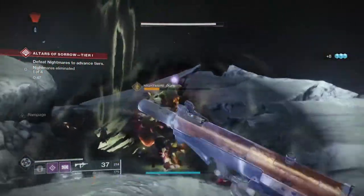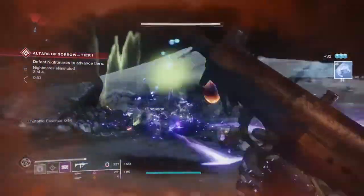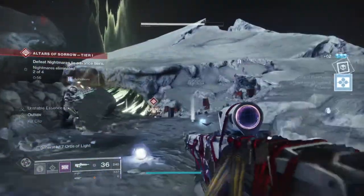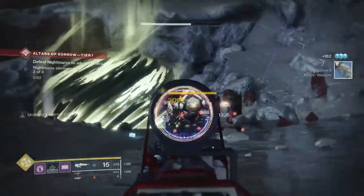The Premonition is the first energy high impact pulse rifle in the game to date. From year one all the way to now we have never had a high impact energy pulse at all, which is very strange as this pool is popular for the PvP side of things, but the fact that it hasn't been branched off into energy until now makes you wonder why.